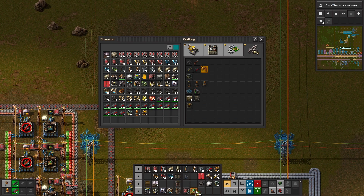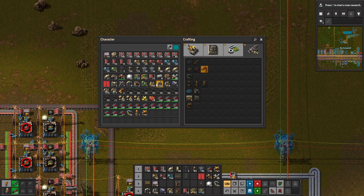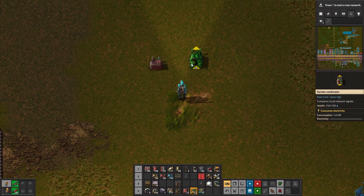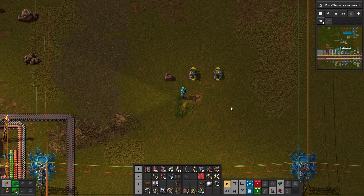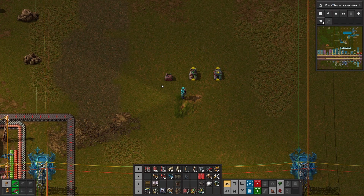We have these three combinators: we've got the constant combinator, we've got the decider combinator, and we've got the arithmetic combinator. So what is the purpose of these? The constant combinator sends out a constant signal.